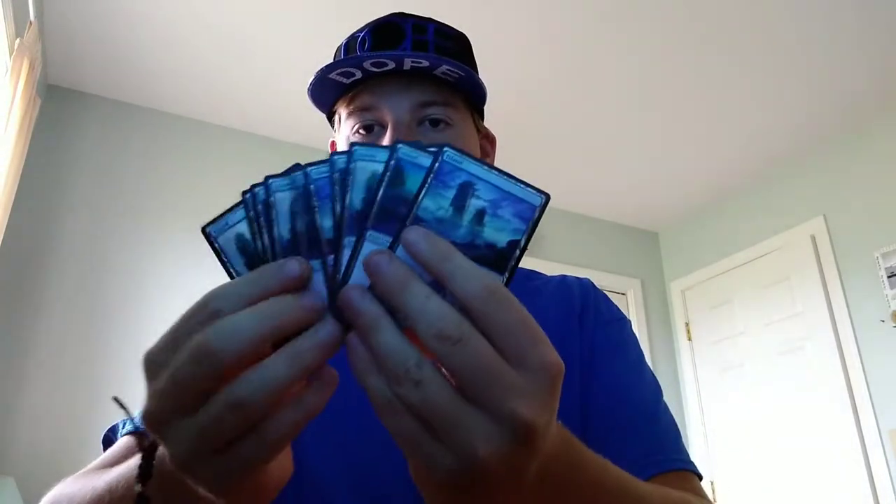Going through, we get a bunch of islands from this set, and then we're starting to get some random blue cards — like Radical Idea, a draw card, Quench, counterspells. Starting to get into white. We're separating this out a little bit. Then we get the lands from this set, and we get multicolored cards — starting to get into the multicolored stuff.